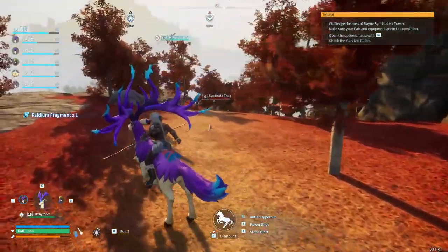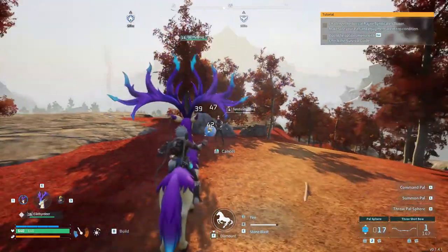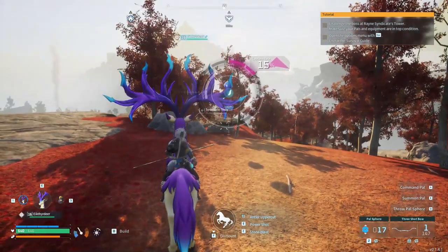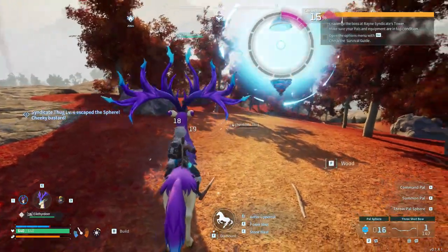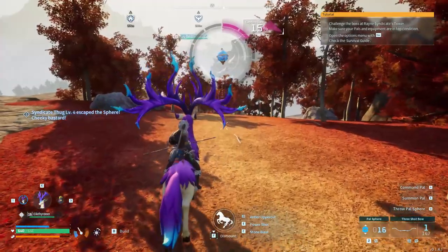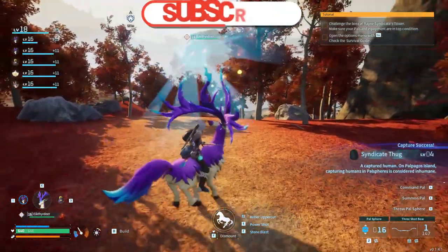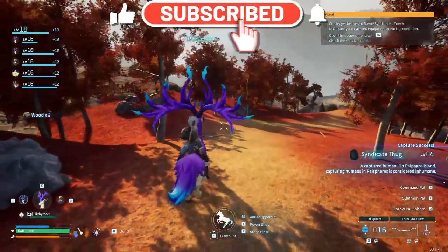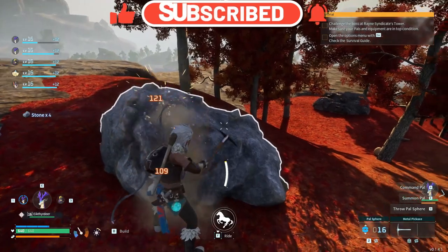It might be in batches of three. Syndicate thug — what is a human doing here? Get out of here. Ouch, rude, you animal! What is wrong with you, going around hitting people? That's okay, I go around capturing people. Everybody has their own vice, I guess.